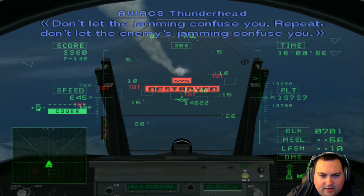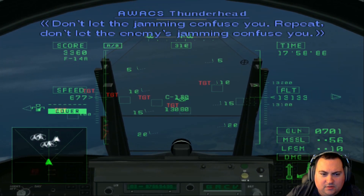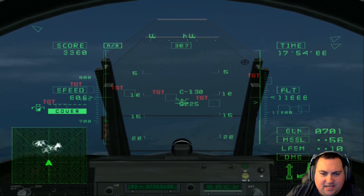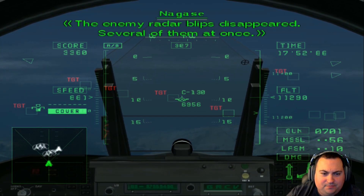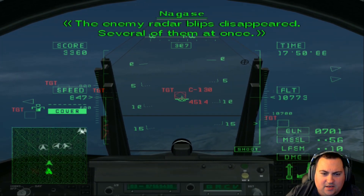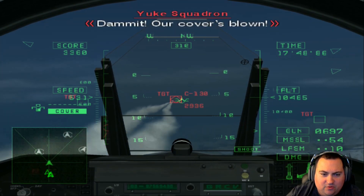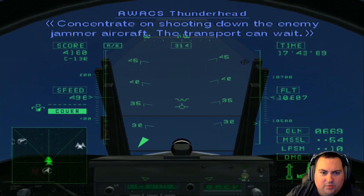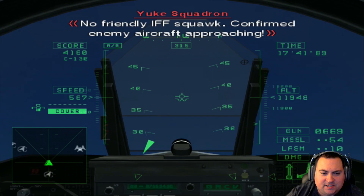I think that's the real target, yeah. Don't let the enemy's jamming confuse you. If I can see the actual plane, I don't need to worry about the jammer. Concentrate on shooting down the enemy jammer aircraft — the transport can wait. Let's see if we can find the E-767. Enemy aircraft approaching. There should be a jammer up here somewhere. Oh, there it is.